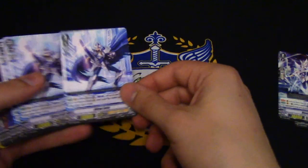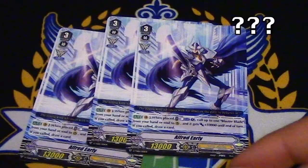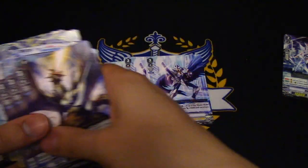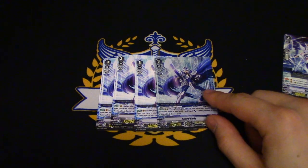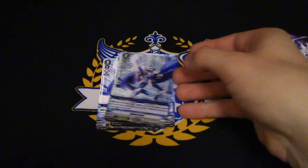So after that we have four copies of Alfred Early — foils are in the back. That's kind of stupid, Bushiroad, honestly. So four copies of Alfred Early, one being foiled, the rest common, as is tradition.